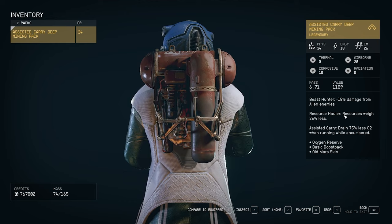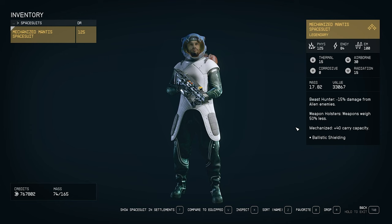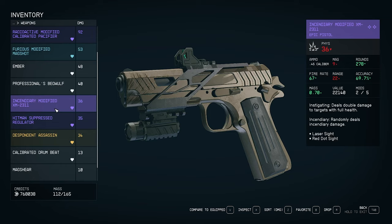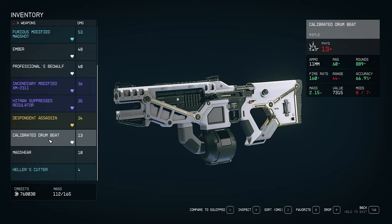My helmet also has Resource Hauler, and my spacesuit has Weapon Holsters — weapons weigh 50% less — plus Mechanized, which is +40 carry capacity. For weapons, I usually just equip and test them. It's hard to tell by stats alone: 109 physical damage with fire rate 17 versus 36 physical with fire rate 67. The effects are a huge bonus but not necessary — I'm even using multiple plain white weapons.